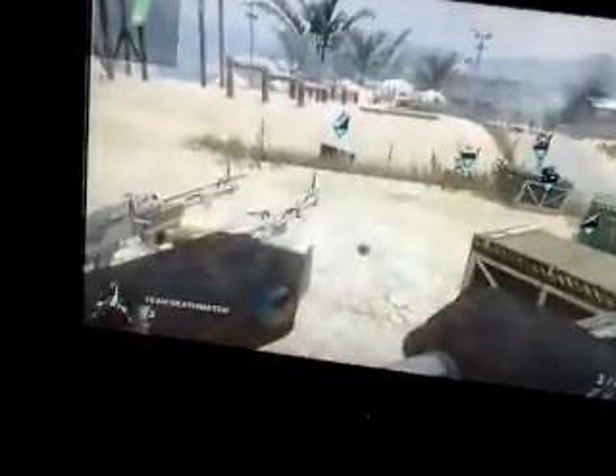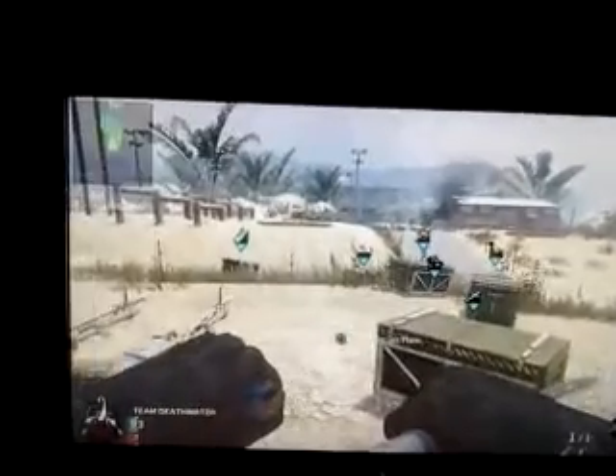Okay, hey guys, this is a glitch on firing range. Get in the helicopter over here. You just have to get out of the map and put a bunch of care packages. And as you see I'm on a care package right now. And that's how you do it.